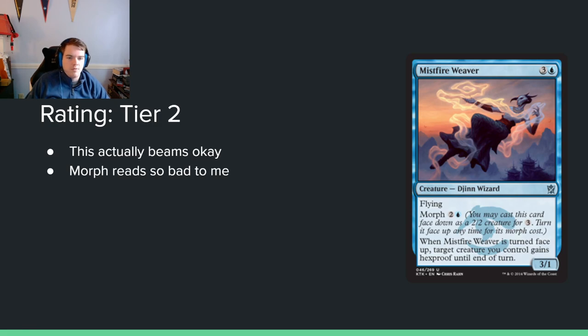Mistfire Weaver — 3 and a blue for a 3/1 with flying and Morph for 2 and a blue. When turned face-up, target creature you control gains hexproof until end of turn. I kind of like this. Play it for morph, then at some point make something hexproof to protect your guy. The flip cost is low, and it is a flyer at the end of the day. The blowout potential is pretty big — they target your thing and you get to hexproof it. It also has limited downside. I'm going to leave it in tier 2 for now.